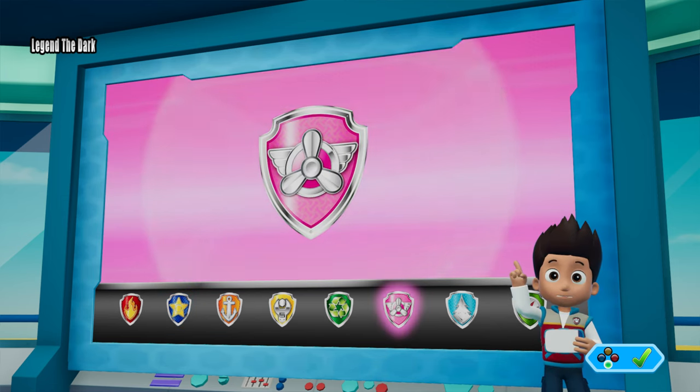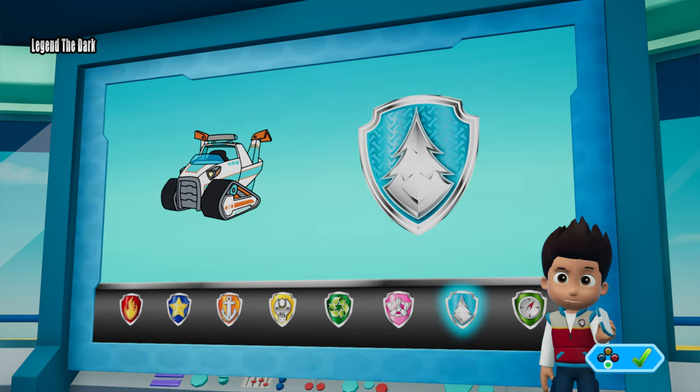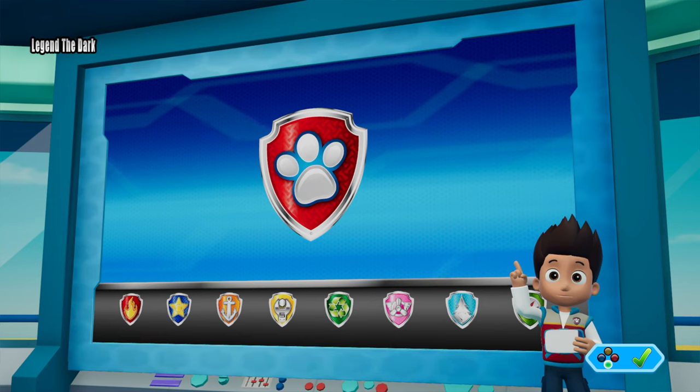High above, Skye will keep an eye on the situation. Then Everest can use her snowcat to rescue Mr. Porter and Alex. Okay, Paw Patrol, let's head to Jake's Mountain and rescue Mr. Porter and Alex!